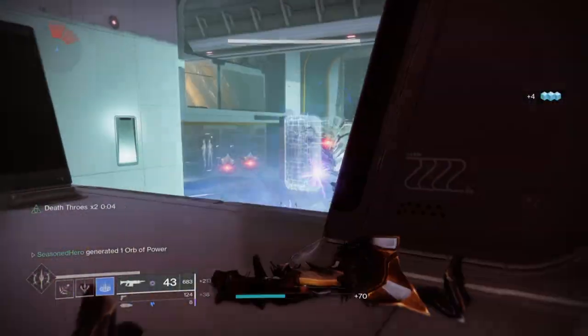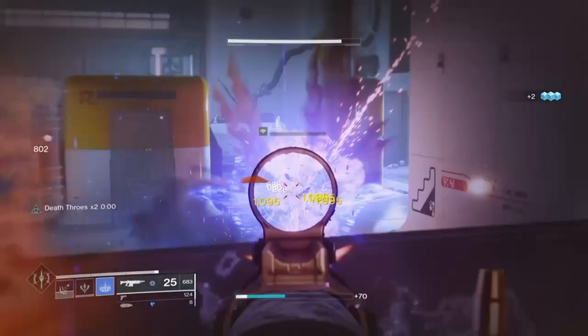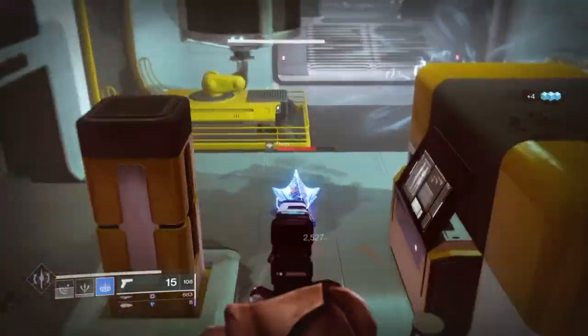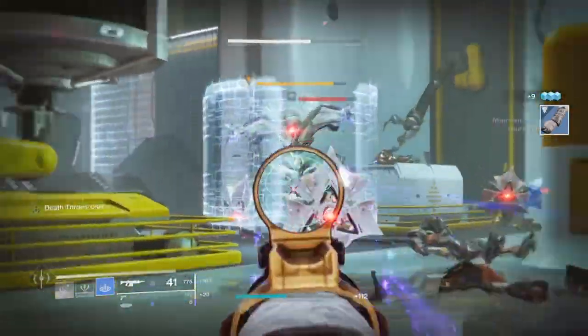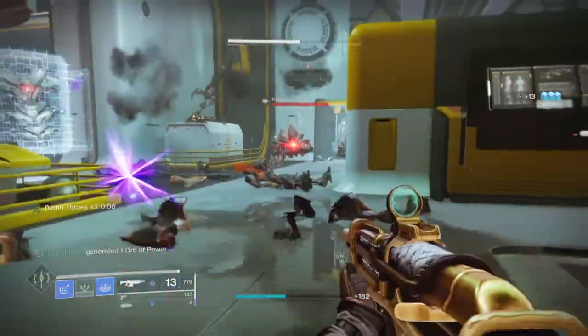What is up guys, today we're going to be focusing on a pretty cool and unique Warlock build with the focus of getting your super back in under a minute. Yep, you've heard that right — a Warlock build that will give you your super back in around 1 minute or less and won't need to rely on high stats or intellect mods to do so, so everyone can participate as long as they have the following gear as shown.